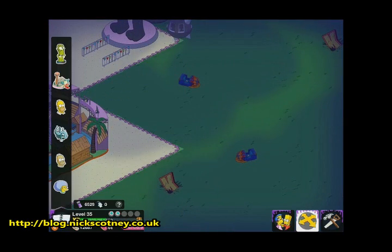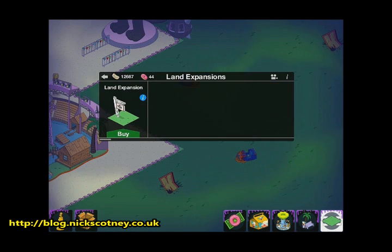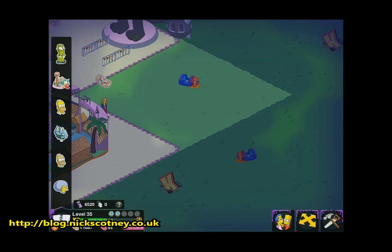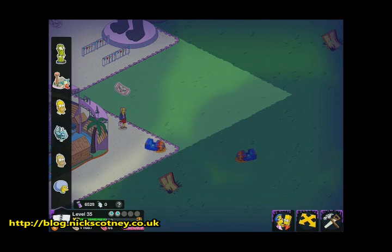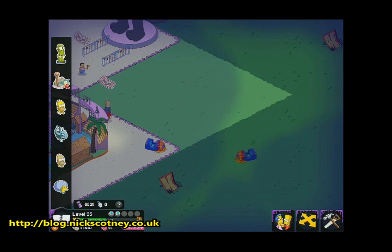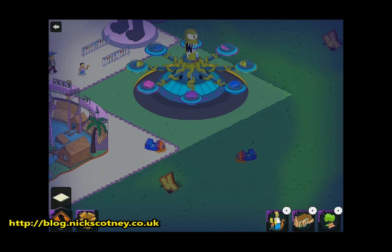It's not actually a ride that we might think. So I'm going to have to buy some more land here, guys, as well. Let's do this really quickly. Yes, that should be enough. We'll just move this over to here, and we can place the twist and hurl from inventory.